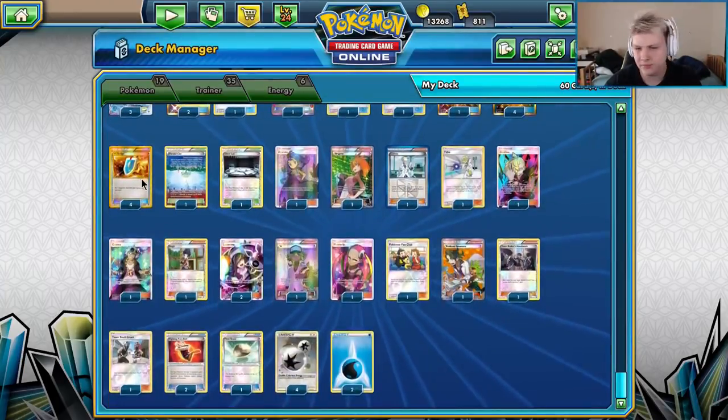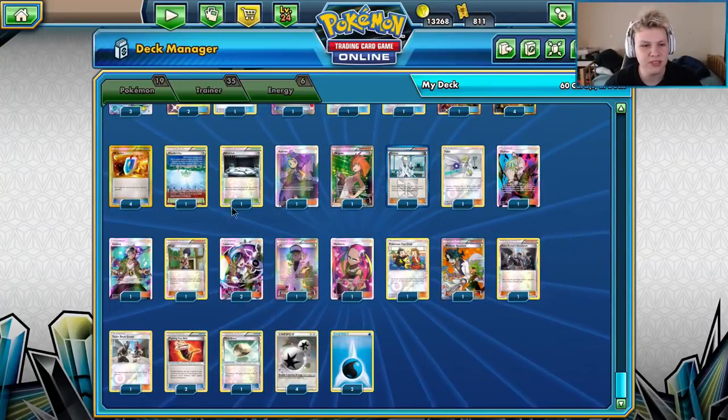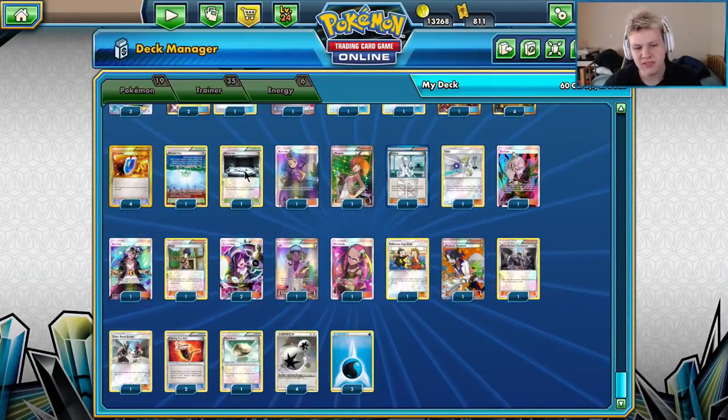Four Ultra Ball for consistency. Four VS Seeker for consistency — just trying to have as many options as possible for different lines of play. One Parallel City and one Silent Lab.